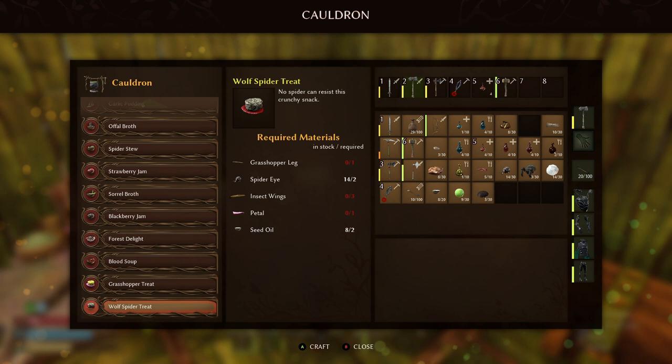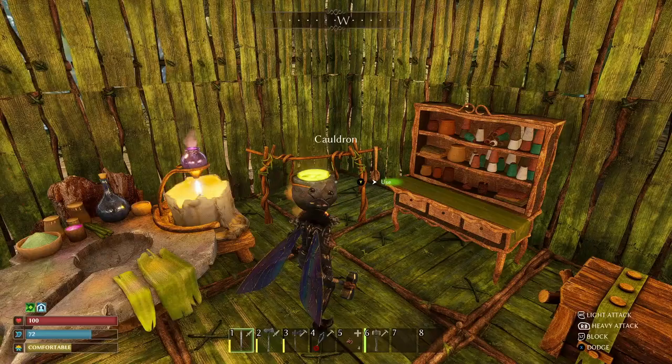Three treats can be crafted at the cauldron; one of them can be crafted at the oven, FYI. They do need quite a lot: one grasshopper leg, two spider eyes, three insect wings, one petal, and two seed oil. So you will obviously have to have had the grinder unlocked as well, and you'll have to have killed a few spiders by this point.